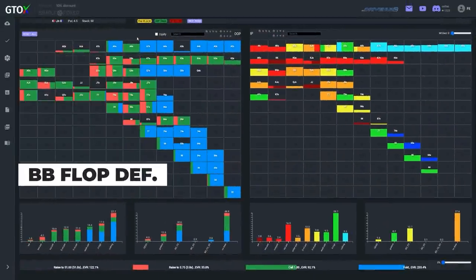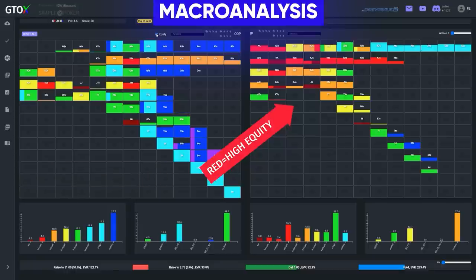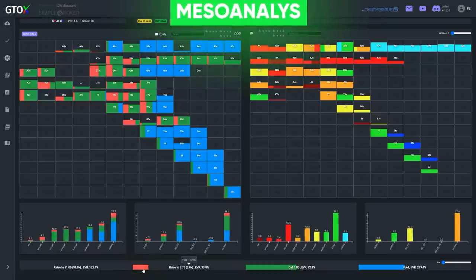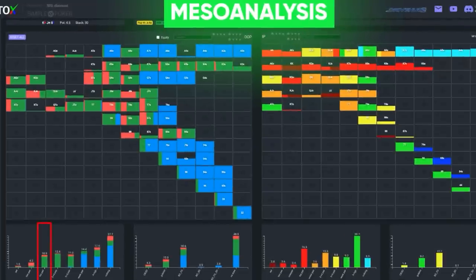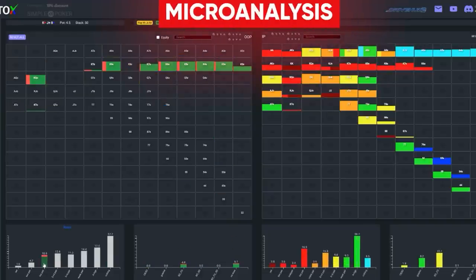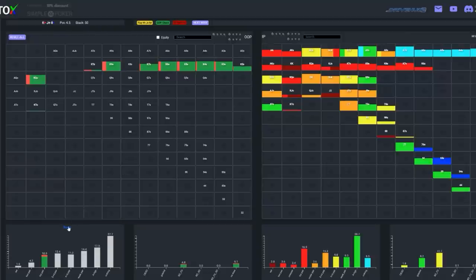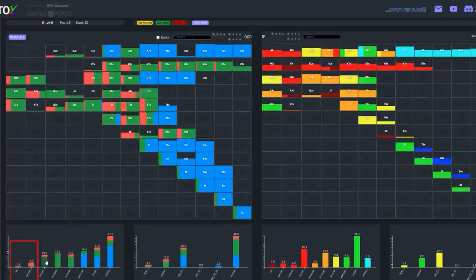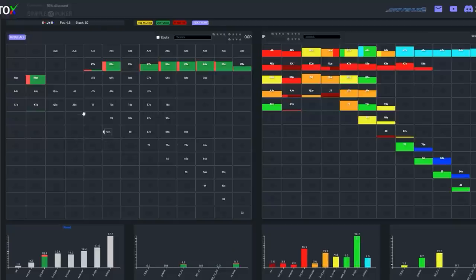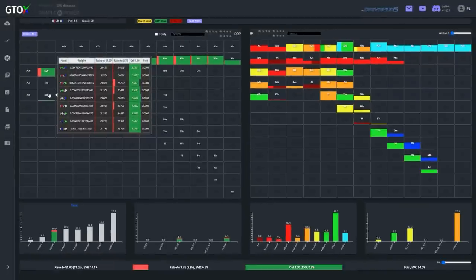Vaughn starts his analysis by considering the range matchup, correctly identifying that the under-the-gun range is going to be much stronger than the button range, so his level of check-raising should be limited. He then recognizes that his hand is relatively high up his distribution as he discusses the possibility of raising with top pair. Finally he shifts to the micro-analysis, deciding he would likely need a stronger kicker — an ace or queen — to raise given these positions. The solver agrees that kicker is impacting raising frequency, and although sets and two pairs mostly raise, a bare top pair is more prone to be dominated by the under-the-gun's stronger range. King-10 suited with the backdoor flush draw is more inclined to raise, but king-10 off is pretty much a pure defend.